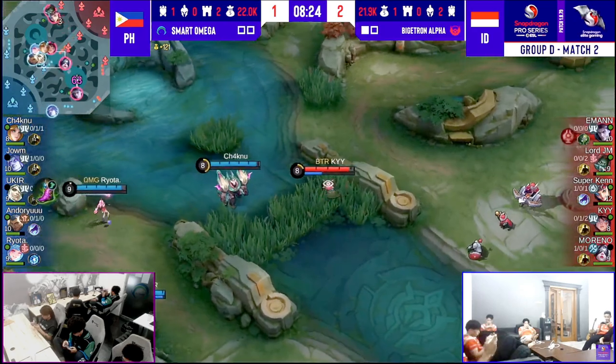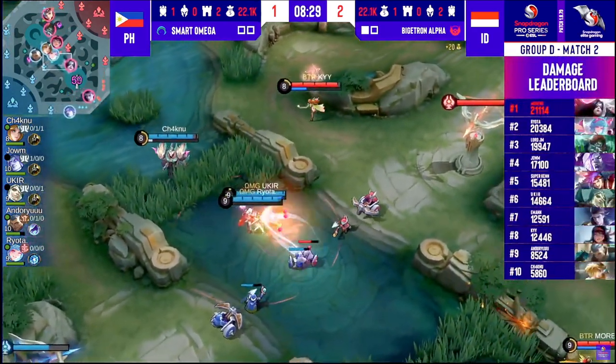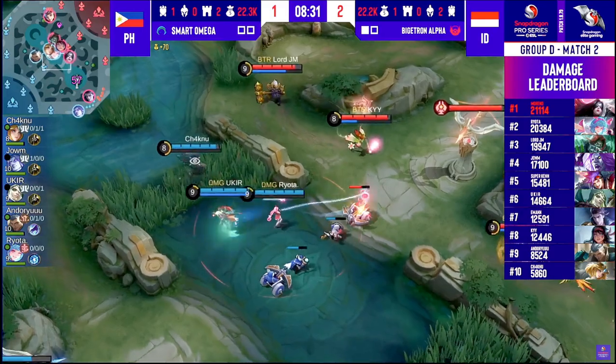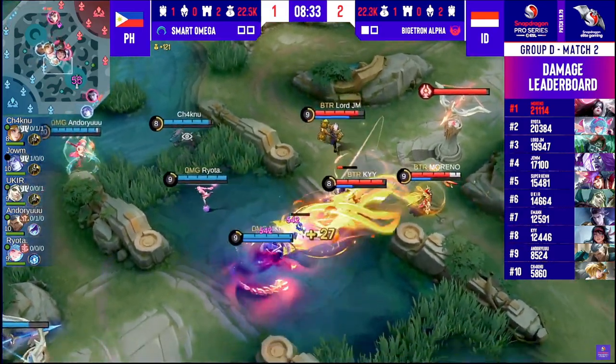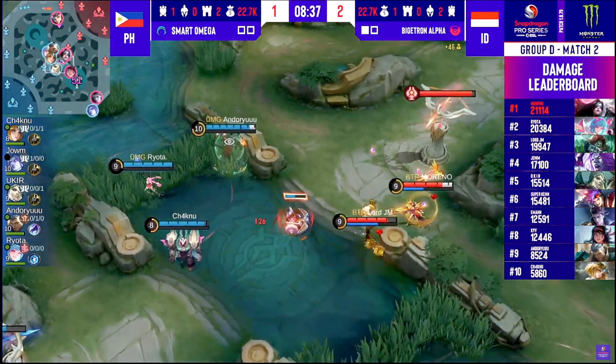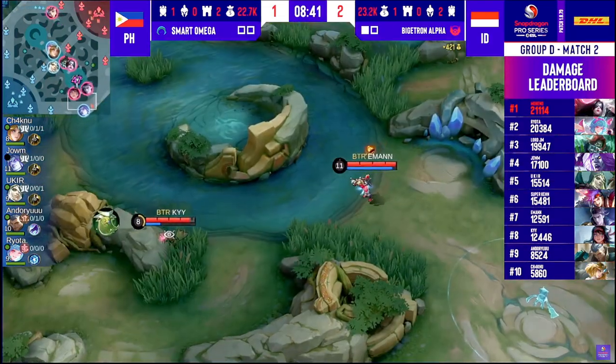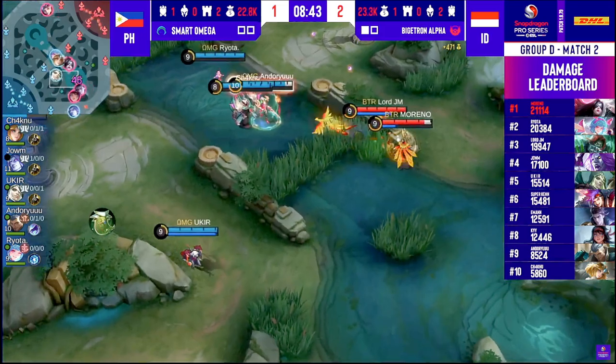Very, very slightly in favor of Smart Omega, but Bigotron Alpha just keeping up the pace with them. Their composition — if they want to make a proactive play, a certain condition needs to be met and it needs to be the right targets. In this case, Uqir or even Jo'em. Taking out the jungler Adoryu, or even Chakdu, would be ideal as well, but that's assuming that Smart Omega aren't corralled around these two.